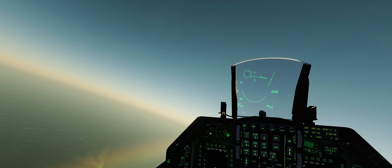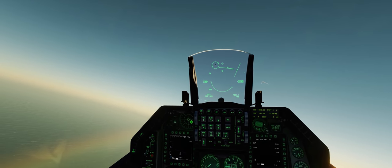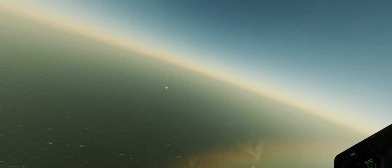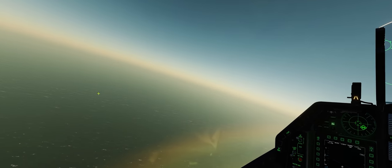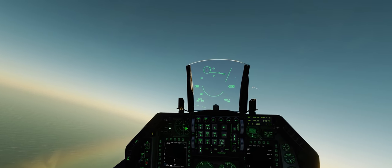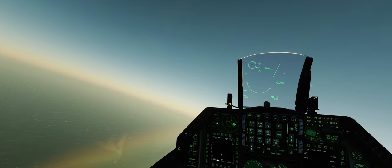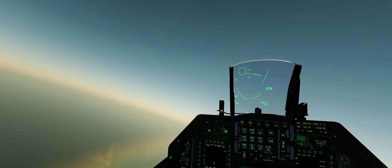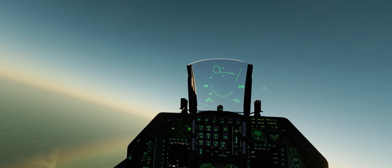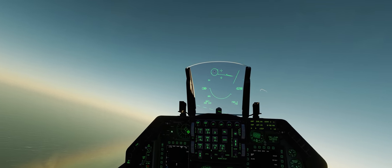Especially if you get into a situation where you start to get a little target fixation, it's very, very easy to fly yourself right into the ground. That's especially true on the new Mariana's map with that very flat, featureless terrain of water on a nice, flat, glassy day. You're really going to have to pay attention to the attitude of your jet and where you're pointed, so you don't accidentally kill yourself — because half the battle is making sure in a dogfight you don't kill yourself, you kill the bad guy.